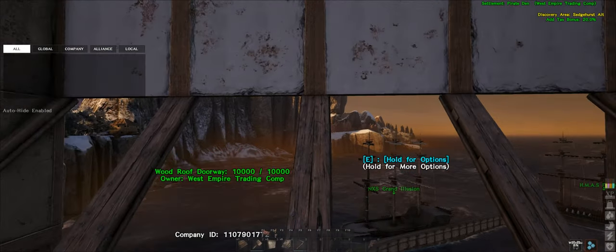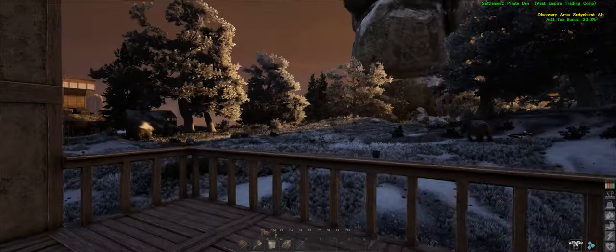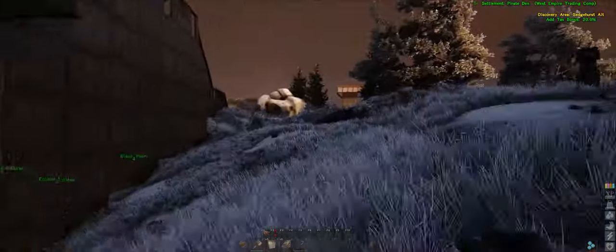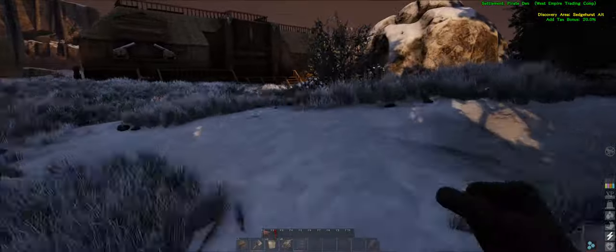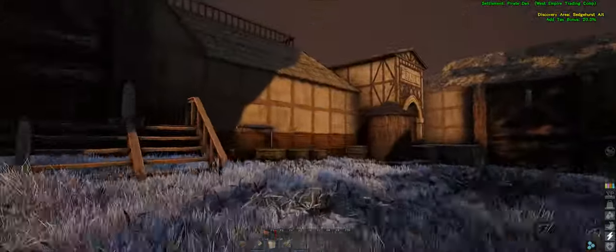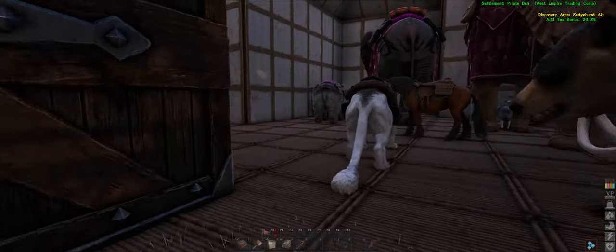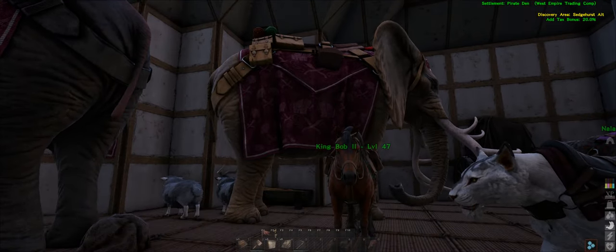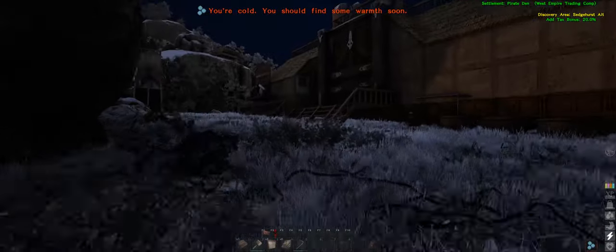Hello and welcome to another Atlas multiplayer episode. Today I've got a bit of an interesting slash not interesting slash kind of lazy day episode. We're going to build something and while I'm doing it things are going to happen. What we're building is personal little animal storage pens because it's kind of getting a little bit cramped in here, and Robert and Silent were out taming a rhino last night.